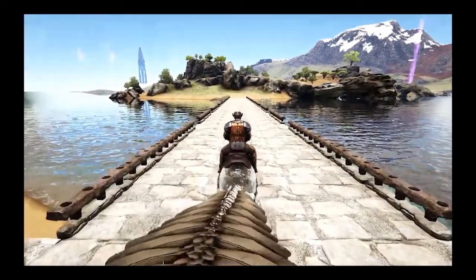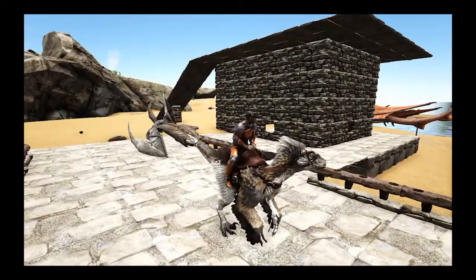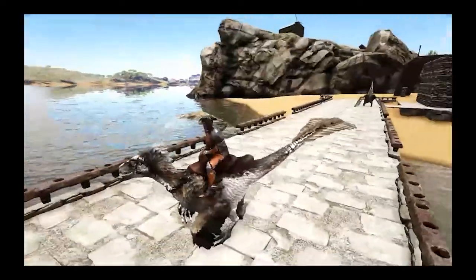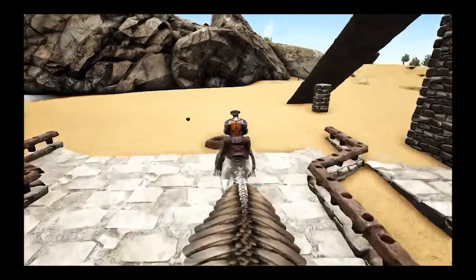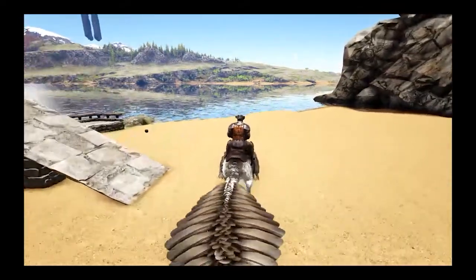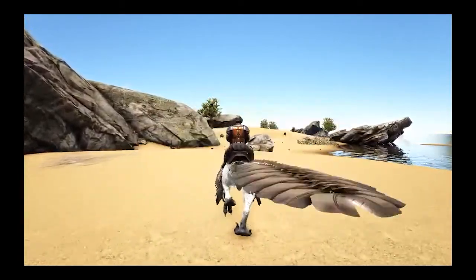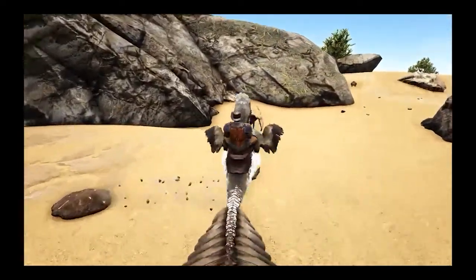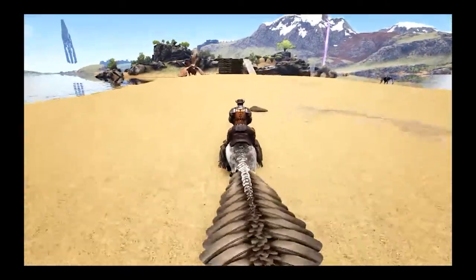Jump is jump. Attack is weird. So it does a lunge. Doesn't seem as fast, at least. Doesn't glide. Is there a C attack? It does the group thing like the other ones. Kind of weird — I didn't see a damage number.